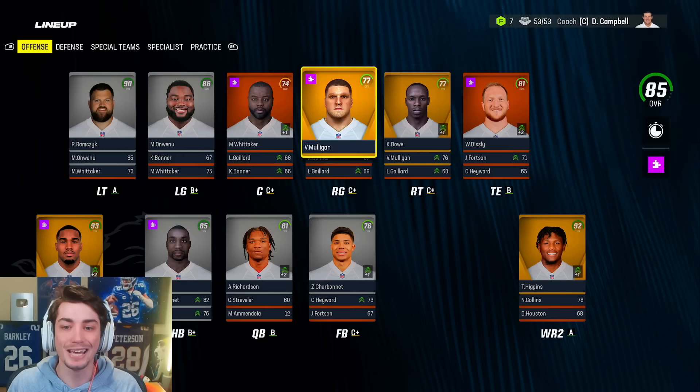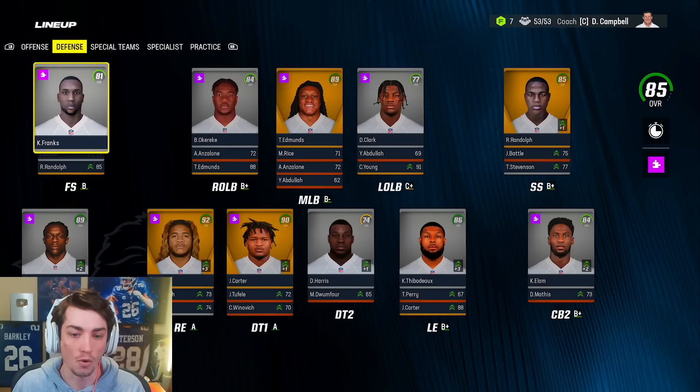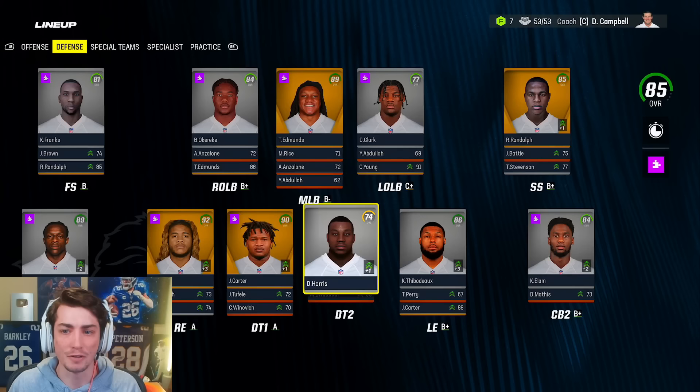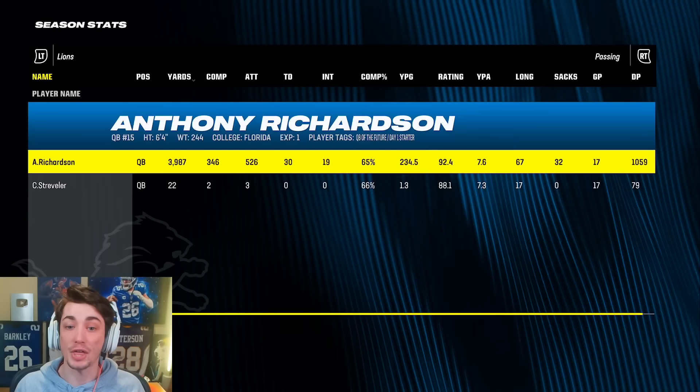Both Mulligan and Bowe have superstar development. The running back only has star, and the defense: superstar for Reggie Randolph, and then Franks the top five corner goes back to free safety with only star. I'm not complaining — I think this was actually very, very nice for us. I thought the safety would have a really good dev trait, and I thought the running back would too. The fact that we have two offensive linemen with superstar development is fantastic.